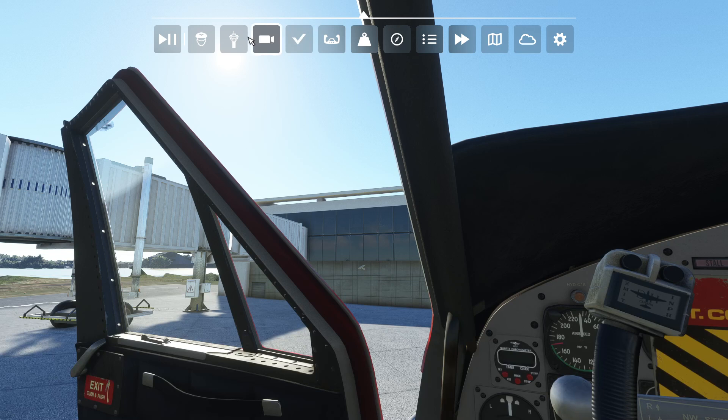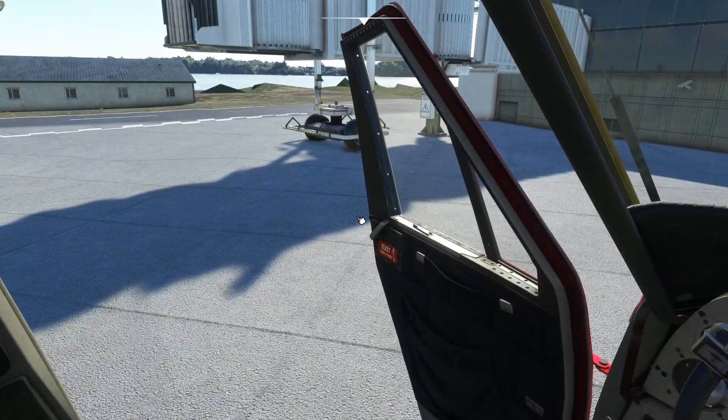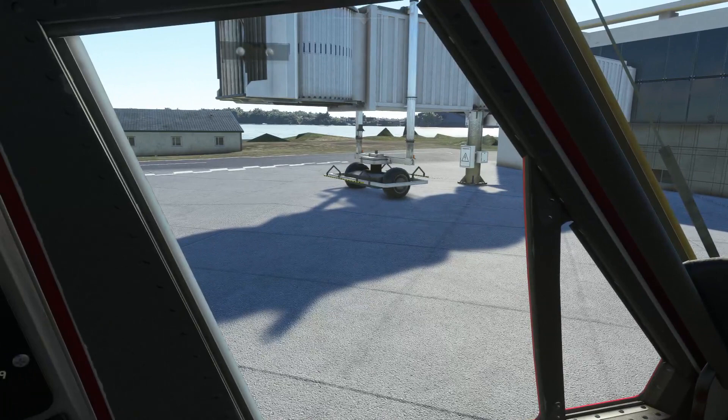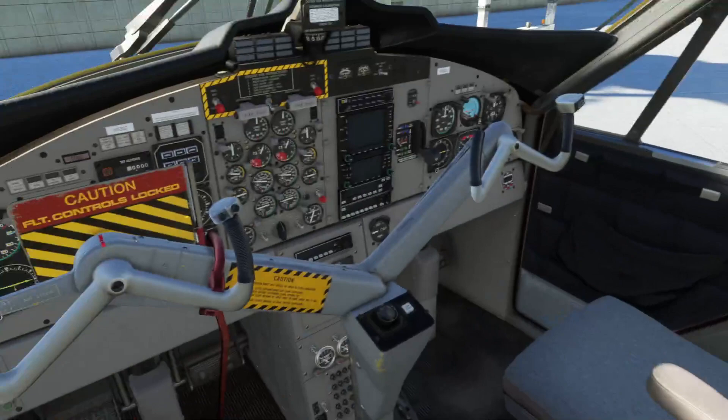Getting back into cockpit mode here. Pretty neat — the door opens and closes, like on the Diamond. That came with flight simulator, though the doors don't open or anything. That terrain over there looks kind of funky. Anyway, don't spend a lot of time down in this part of the world — way too busy for me.